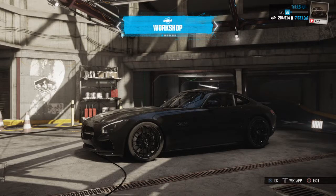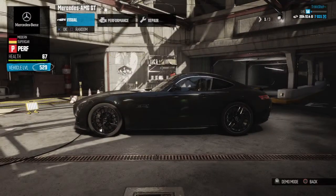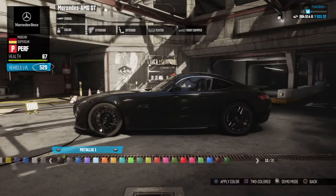Yo, what's up guys, welcome back to the crew. Today we'll be doing another Fate of the Furious customization. This one is the Mercedes AMG — the one that Ted drives to capture Dom again in New York. So let's get into it. First you're gonna have to change your color.